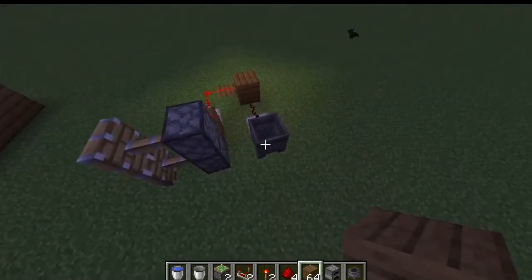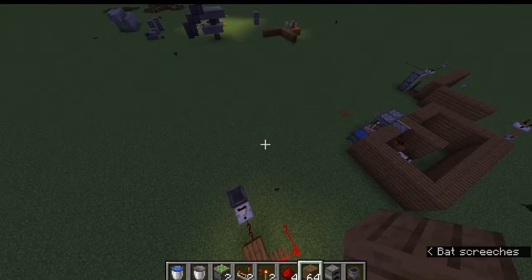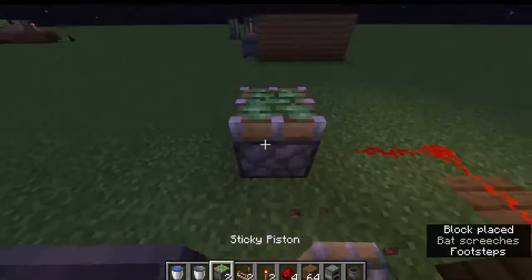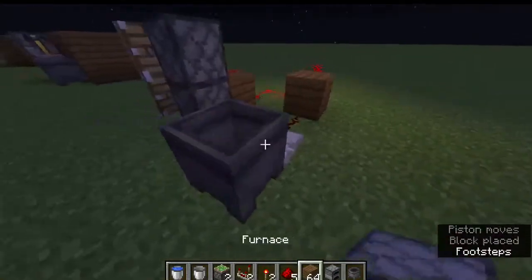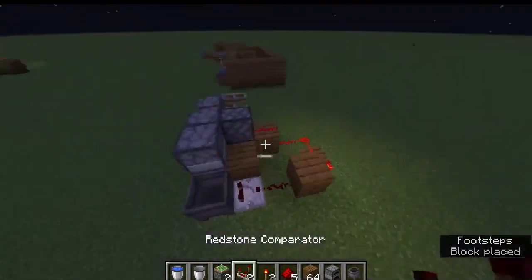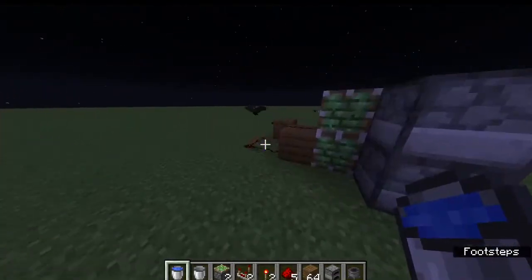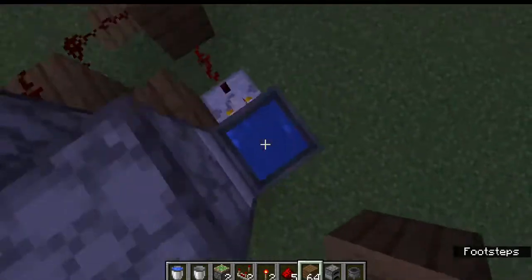Okay, one sec. Place it like that — easy. Now you can place down the block of your choice; you can just use furnaces. Now this means if you do this it turns off. The reason for this is because the comparator takes fuel from other things.